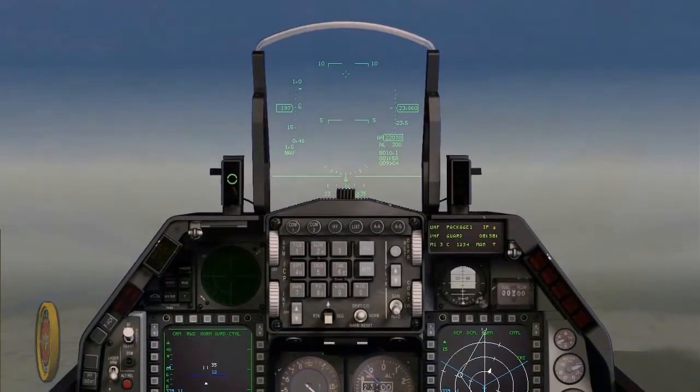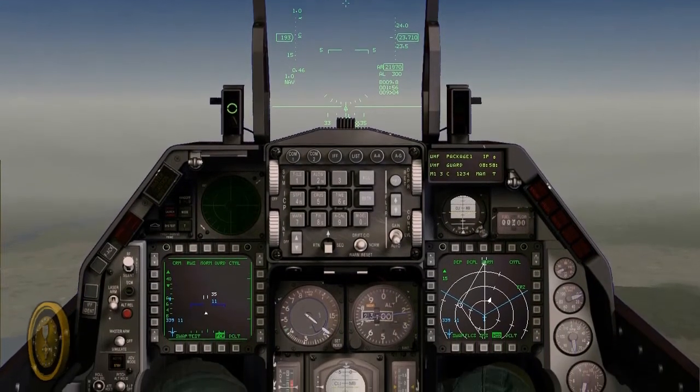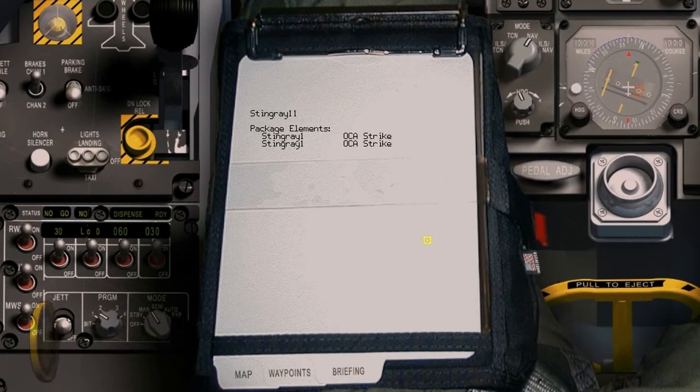Here I am inside the F-16 Falcon. I am going towards my IP point, Steer Point 4. This is the training mission inside Free Falcon 5.5.1, on your Tactical Engagement section. This is an OCA strike — OCA stands for Offensive Counter Air.